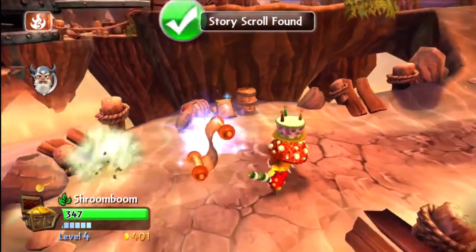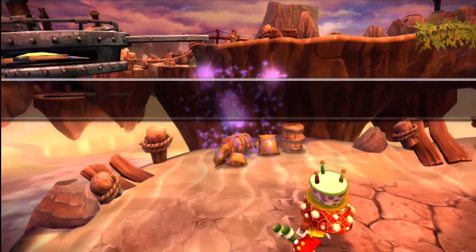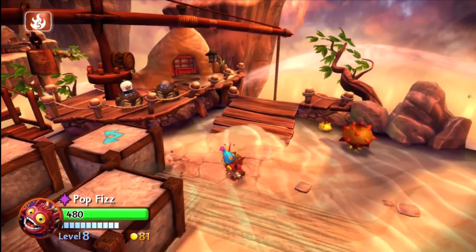Right when you start off the level, you just want to kind of creep around to the side and you're going to find a story scroll and get the party started — right off the bat with the Trial of Wealth scroll.